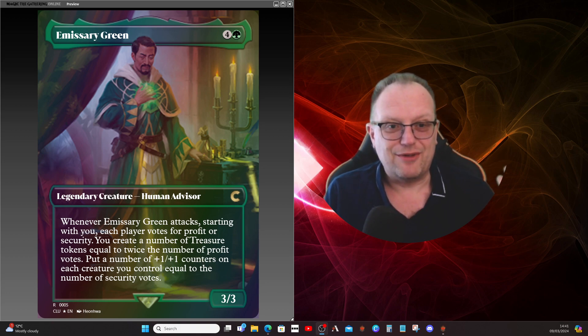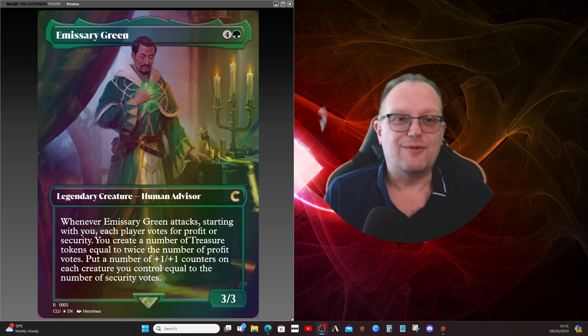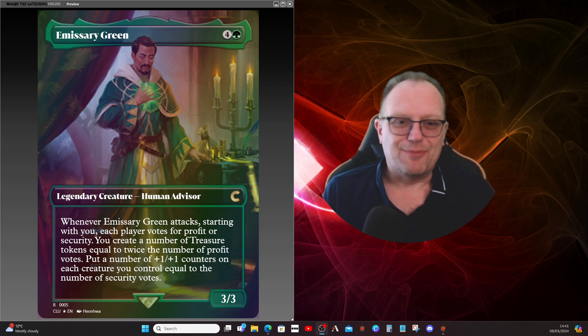Later in the game, opponents won't know which vote to give you — treasure means your deck gets more stuff out, which is hard for them to deal with, and security makes everything you've already got out even harder to deal with. They will get confused and distressed about it. I like Emissary Green, and I haven't done a mono-green commander for a while.